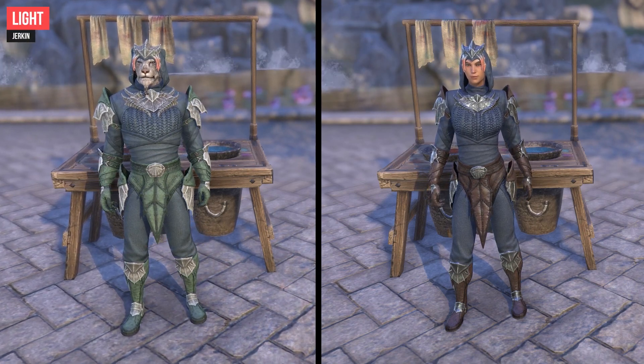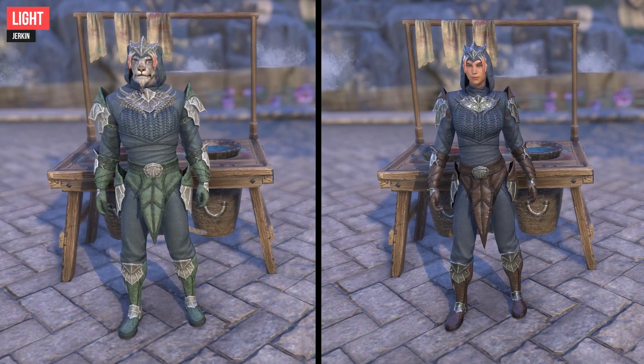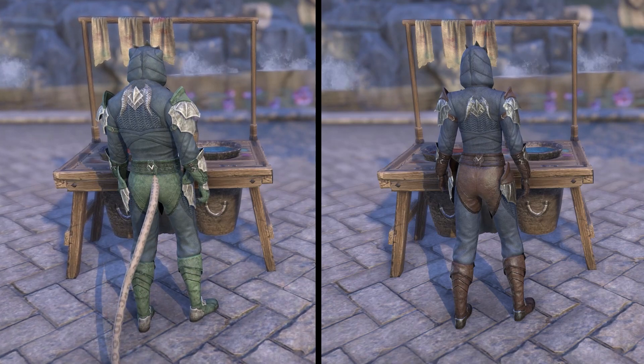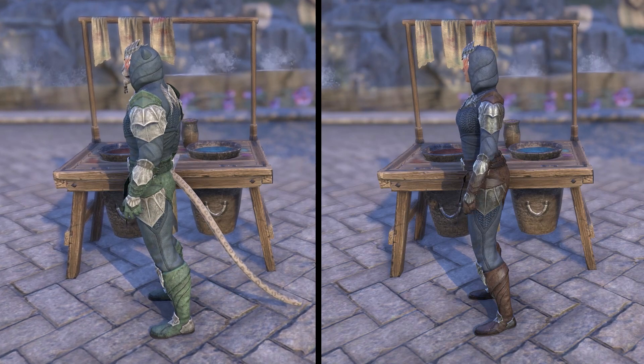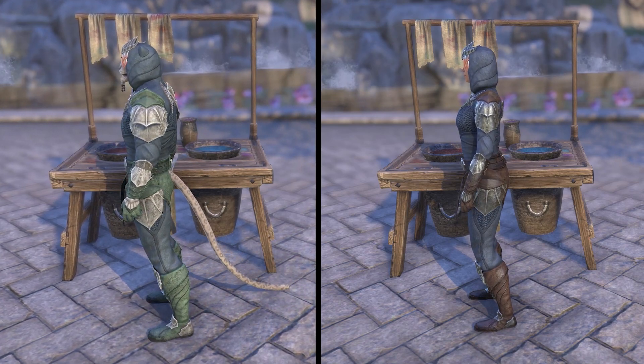You have a chance to obtain the Syrabanic Marine Style chapters by completing weekly Dreadsail Reef Trial Quests in High Isle. Speak with the daily Job Broker Admiral Galvendier inside the Dreadsail Reef Trial to start a weekly repeatable quest.